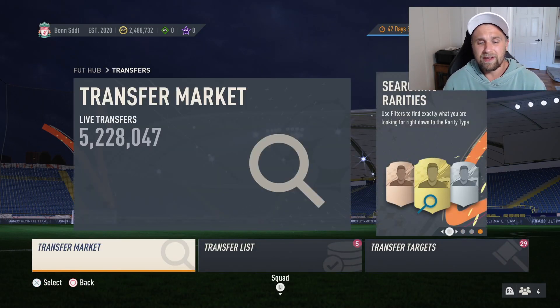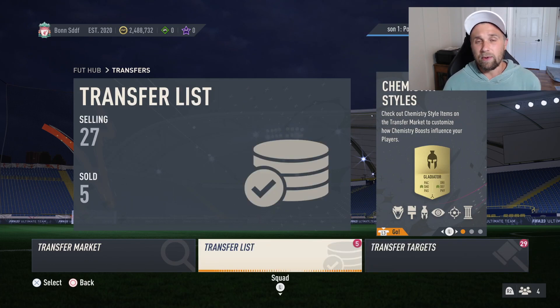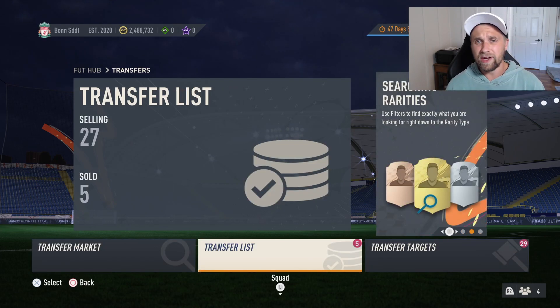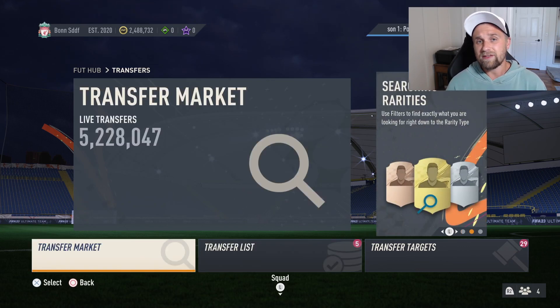So those are the three methods I wanted to talk about today. Mass bidding — I gave you two different approaches, some filters to use, and that works well. Specific cards, and that works well too. And hopefully trading those bronzes or silvers works well for you guys as well. If this video helped you out, drop a like, subscribe if you're new here. Another one coming soon — see you next time.